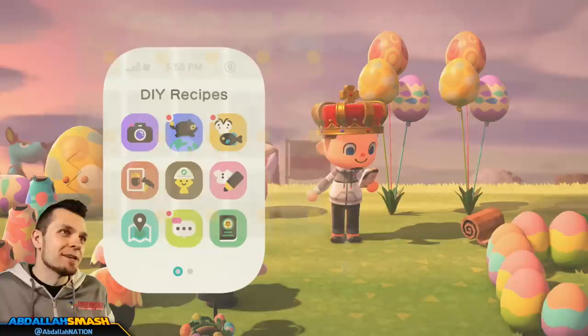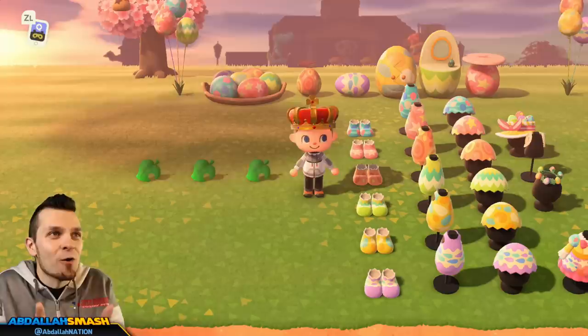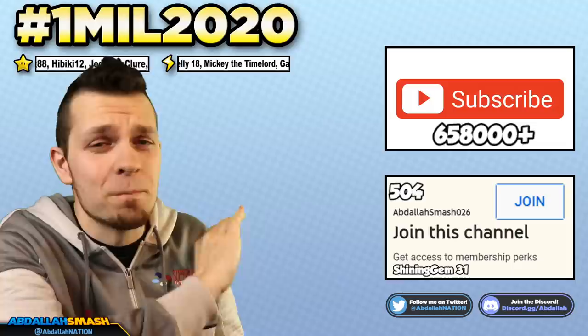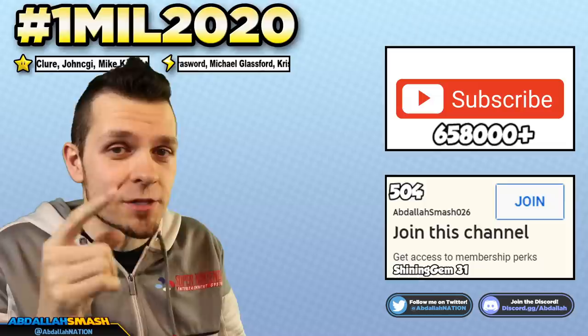So there you have it — a sneak peek and everything you need to know for Bunny Day. Stay tuned for part two where we show you everything in the collection and what Zipper gives you for collecting it all. You guys are amazing — thanks for all the support on these Animal Crossing videos. We're going through the roof with subscribers; 1 million is right around the corner. Hit subscribe, like, and share the video. Join us at discord.gg/Abdallah. We'll see you later!